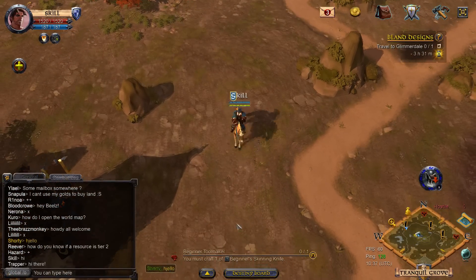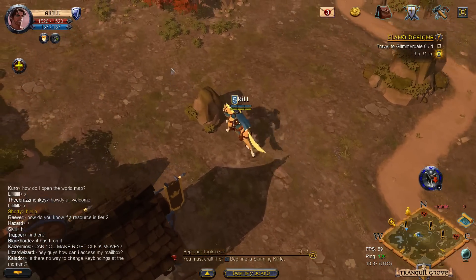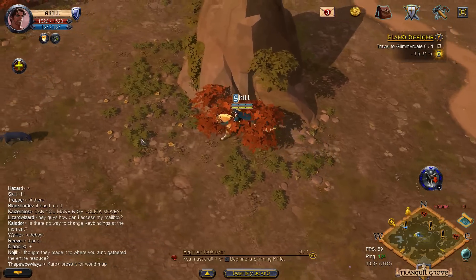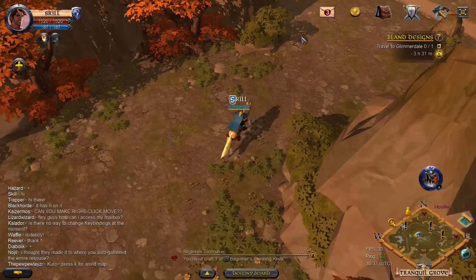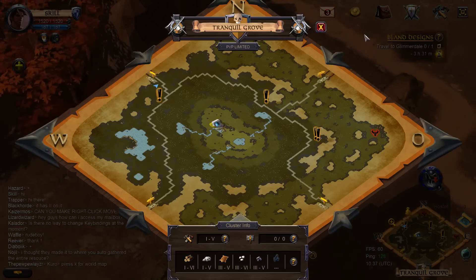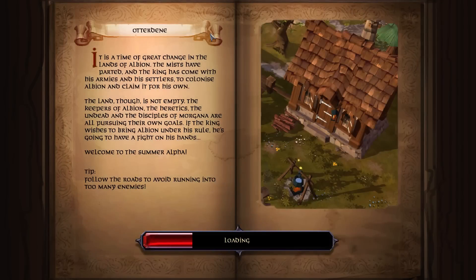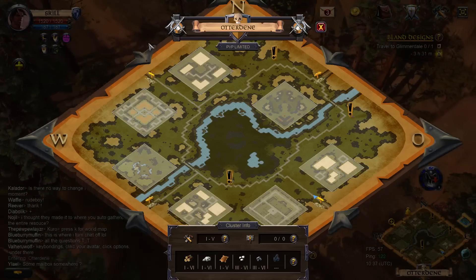This guy looks peaceful - that guy scared me so much, I thought he was gonna kill me. But we're peaceful. I'm not going to kill him in a PvP limited zone. If this was a full PvP zone I'd probably YOLO it and die. But they get a buff when you gank them in this kind of zone, so they could just turn and kill you.